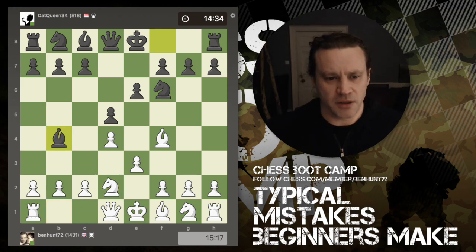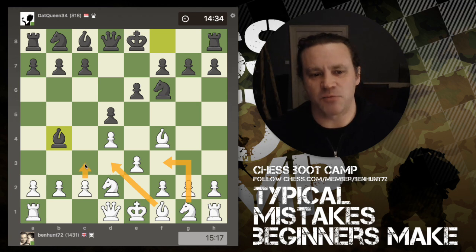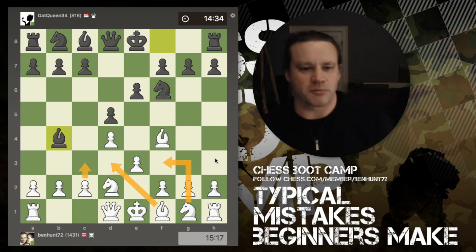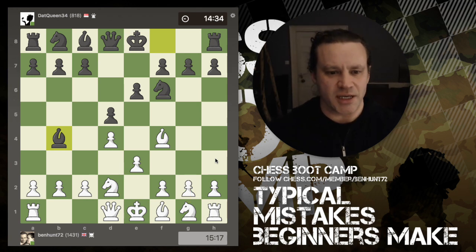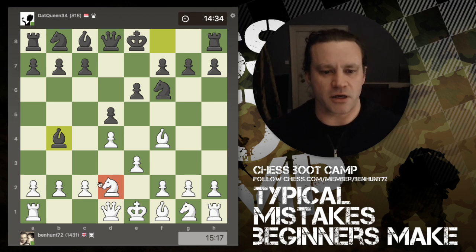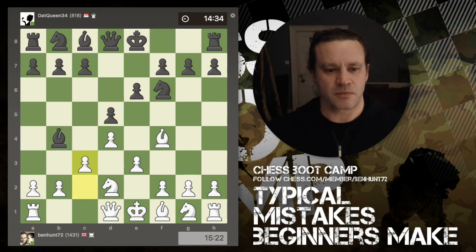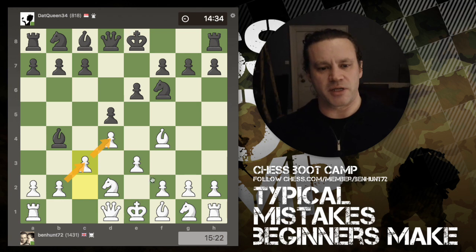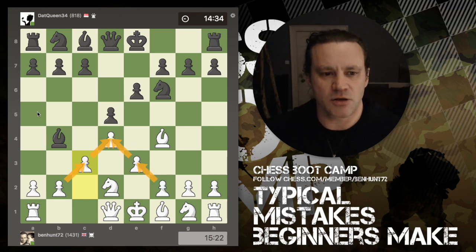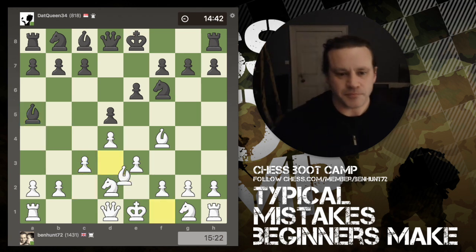Develops a knight, I develop my knight — this is all standard London System setup so far. Normally the knight comes here, the bishop comes here, and the pawn comes to c3. What's significant about black's move here — we're looking at beginner's mistakes — this is technically a pin on the knight. It allows me to play c3 for free, completing my pawn pyramid, and all it does is force black to use another turn to retreat his bishop to a5.